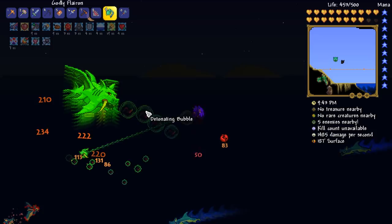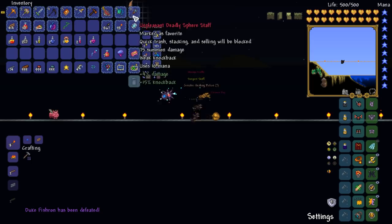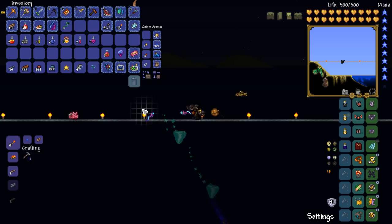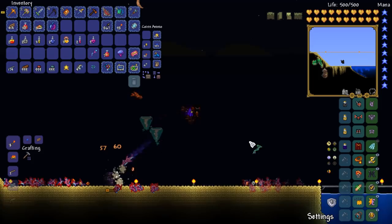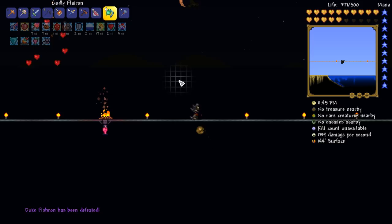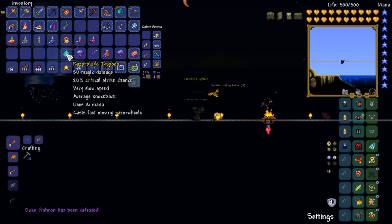Let's try and take this guy down a whole bunch of times. What have we got? It's a Tempest Staff - pretty good. Should we replace our summons with the Tempests? Yeah - gotta love those little Sharknadoes. Get absolutely shmung-dingled! Number two - another one. Fishron wings is what we're after. Baby, maybe the Razorblade Typhoon - arguably one of the best weapons pre-lunar stage in the game. Not bad at all, dudes.